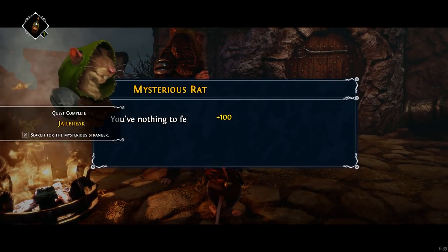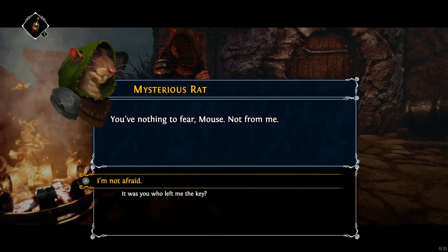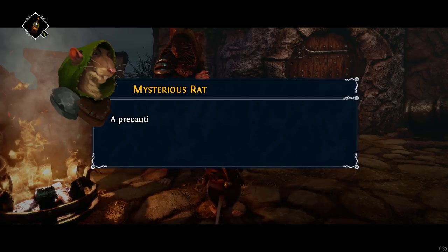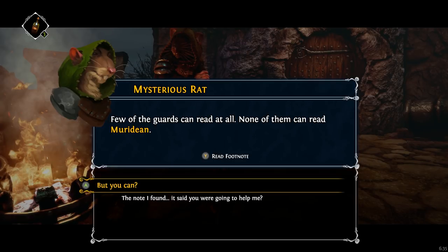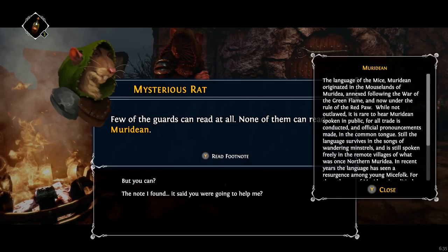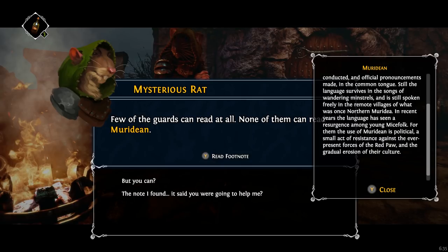Mysterious rat, why are you hiding your face? You have nothing to fear, mouse — not from me. It was you who left me the key. The message was written in Meridian. Few of the guards can read at all — none of them can read Meridian, the language of mice. Meridian originated in the mouse lands of Meridia, annexed during the War of the Green Flame, and now under the rule of the Red Paw. While not outlawed, it's rare to hear Meridian spoken in public, for all trade is conducted and official pronouncements made in the common tongue. Still, the language survives in the songs of wandering minstrels. In recent years, the language has seen a resurgence among young mice folk — for them, the use of Meridian is political, a small act of resistance against the ever-present forces of the Red Paw and the gradual erosion of their culture.